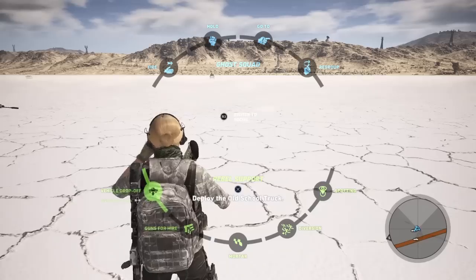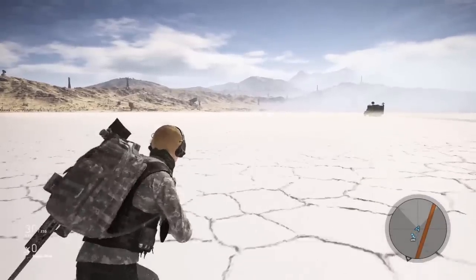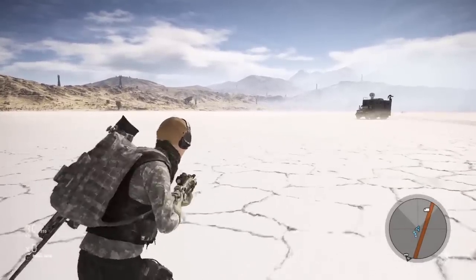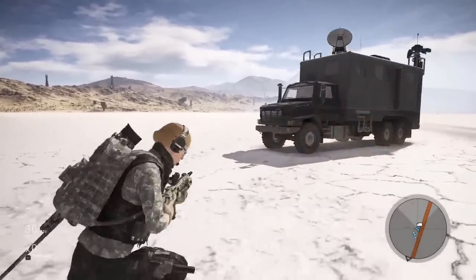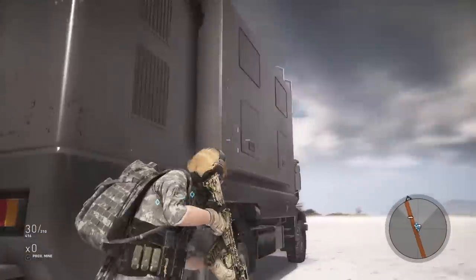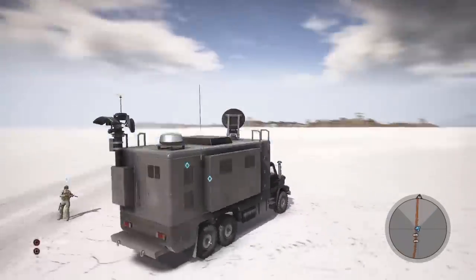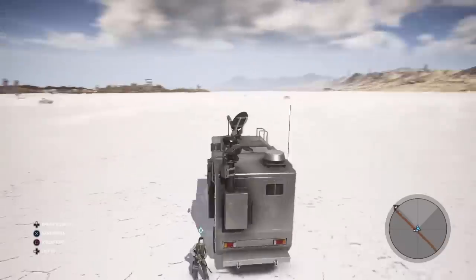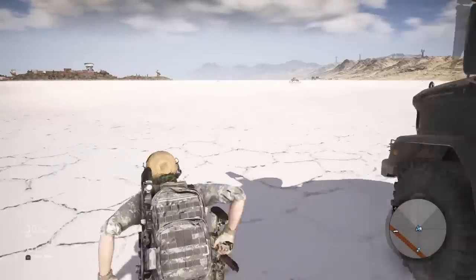Here we go — the old school truck. Let's find out what this is. If you're wondering how much money it cost to get all the loot boxes from Update 15, I'd say around 50 bucks. So here we have a comms convoy truck. I wonder if there's passenger room — looks like just room for one passenger. Very cool — this is old school truck, though I want to call it the comms truck.